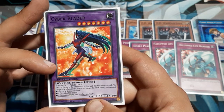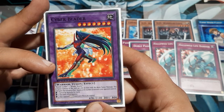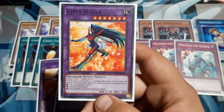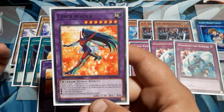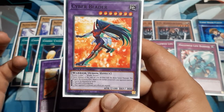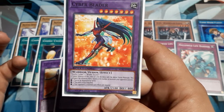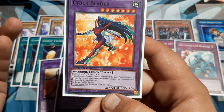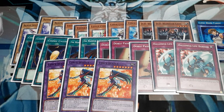Cyber Blader is a Fusion Summoned monster that can only be made with the listed materials. This card gains effects based on the number of monsters your opponent controls. It seems like it was just custom-built back in 2004 for a 2022 Speed Duel. If it's one-on-one, Cyber Blader cannot be beaten in battle. If it's two-on-one, this card's attack doubles. And if it's three-on-one, the opponent's activated card effects are all negated. Just a perfect card — perfect for any extra deck when using Waking the Dragons.